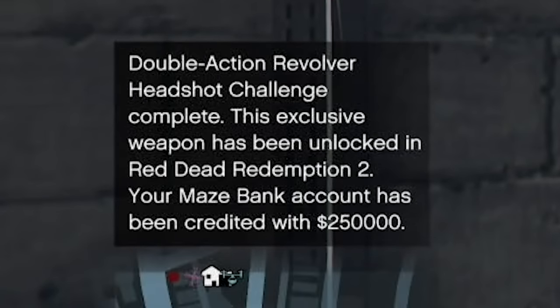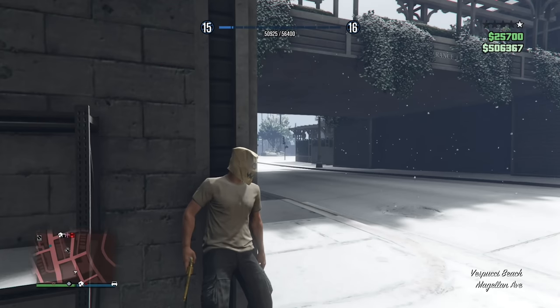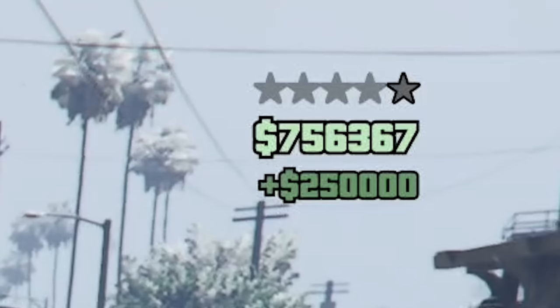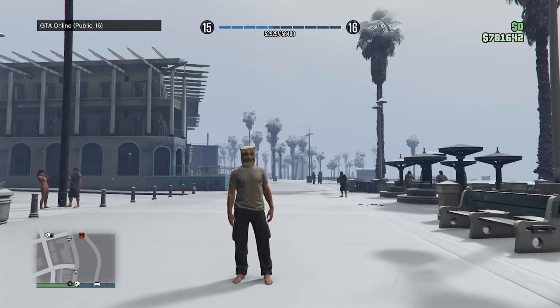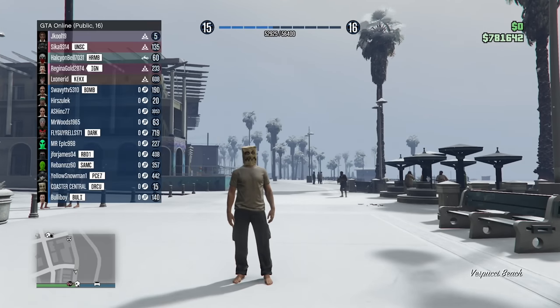Double action revolver headshot challenge complete! This exclusive weapon has been unlocked in Red Dead Redemption 2. Your Maze Bank account has been credited with $250,000. And it actually did come through. So now I have $781,000 after doing the double action revolver challenge and surviving the Gooch attacking me.